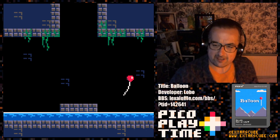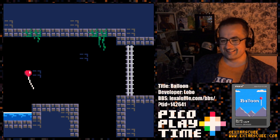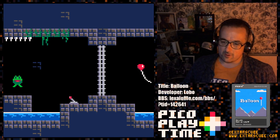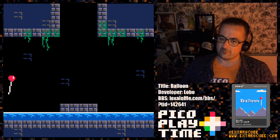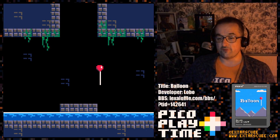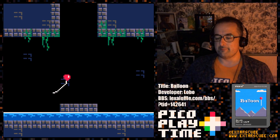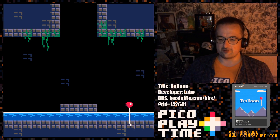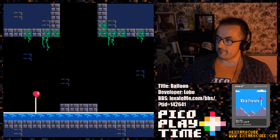Here we are in the underground area. I do like this music - very nice. This is the underground area where we are going to spend most of our time, and we have got some new enemies. I love the way that we start off in this beautiful, very Pico-looking wooded area before descending into a slightly more familiar 8-bit dungeon area with lots of water. We can't get through water because we are a balloon made of air. If you try and go through the water, look - we bob up.